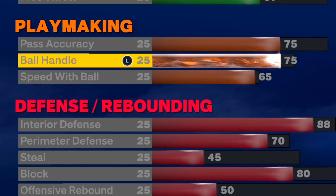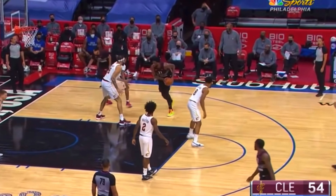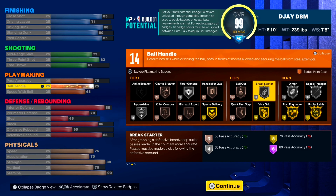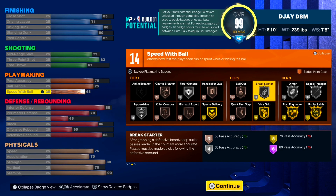For the playmaking, I went with a 75 pass because that's the minimum everybody uses on the game to throw decent passes. I went with a 75 ball handle because Joel Embiid kind of has a crazy handle. As y'all can see on the screen, he kind of did like a hesi between the legs, double step-back — kind of James Harden style. That was kind of tough. I didn't know he really had handles like that.